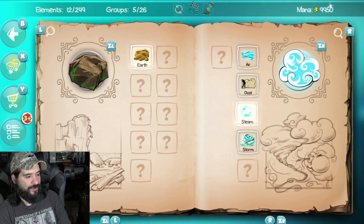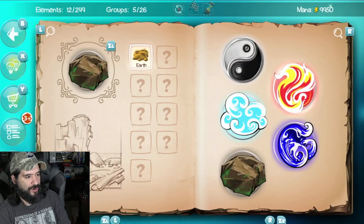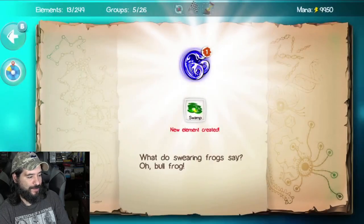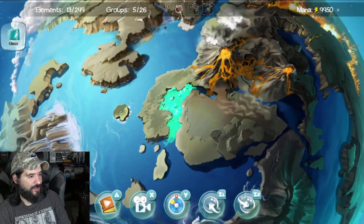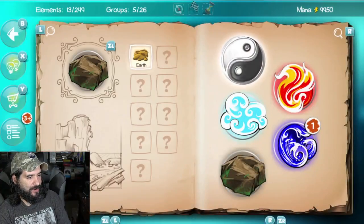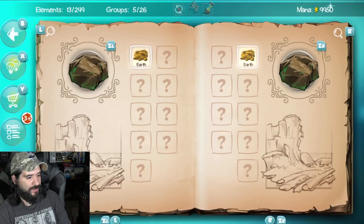Earth and steam, earth and storm. Do earth and alcohol — vodka. So you see we're getting all these different types of elements added to earth right now.